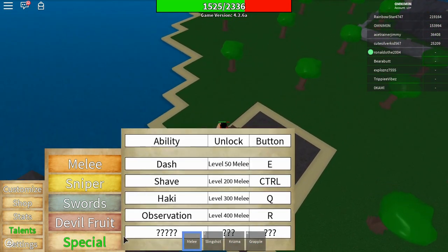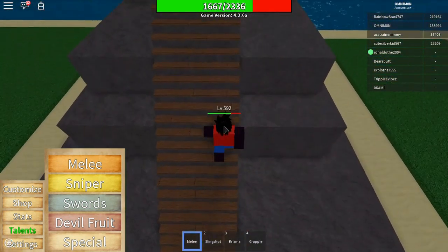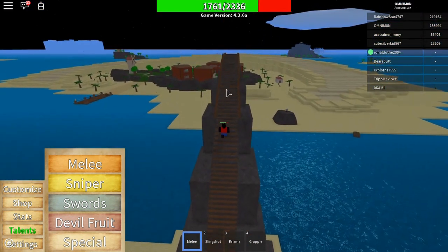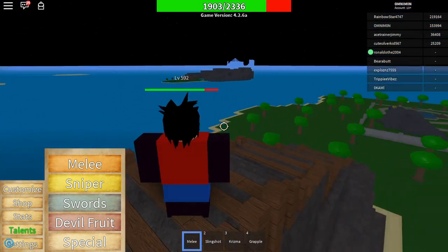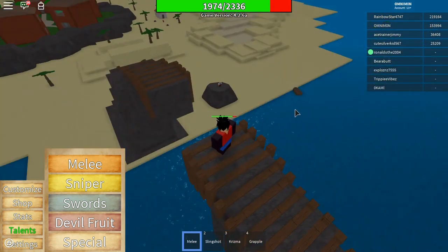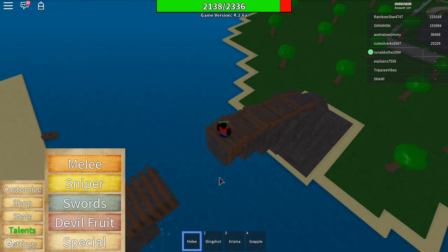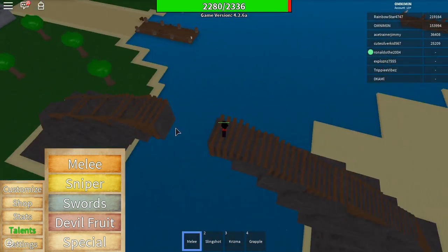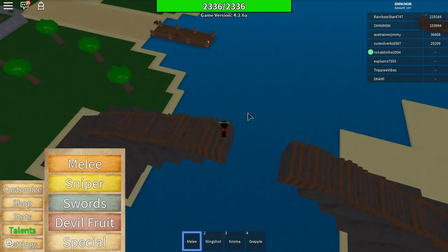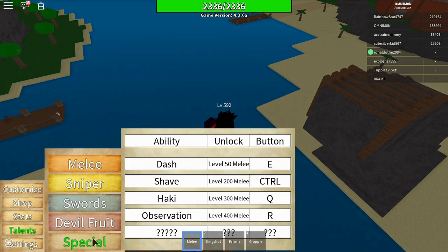Next thing is haki — basically buso. It makes your hands and legs go purplish-blackish, making you punch harder and do more damage. It also helps you attack and kill logias for devil fruits. If you don't know what logias are, search up 'logias One Piece.' Basically this ability gives you the ability to kill and attack logias.